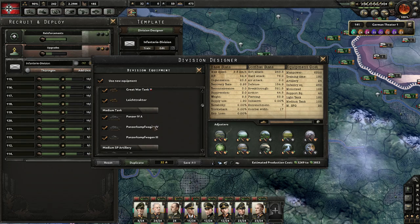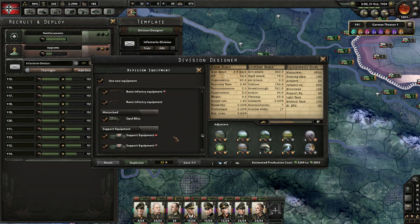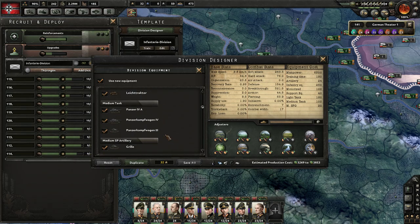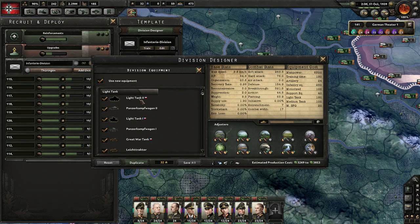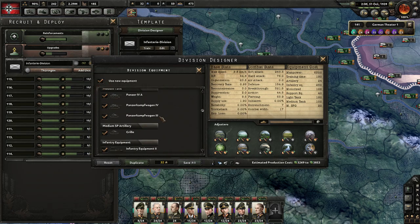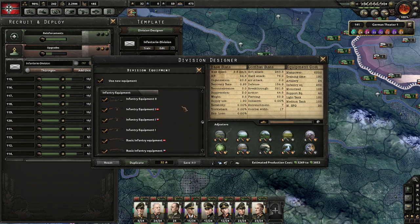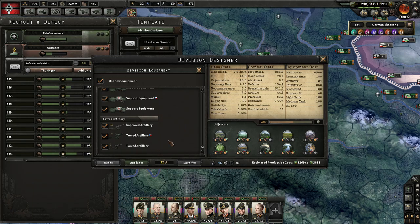Oh, that is so cool! So you can actually create divisions with outdated equipment only. You don't get the modern Panzer IV's, you only get the 3s. And we have different nationalities' basic infantry equipment lying around because we captured some Czech equipment. I could take all that out of circulation if I wanted to. Wow!